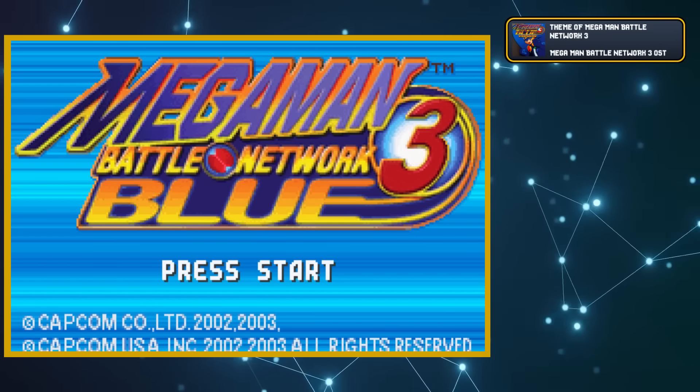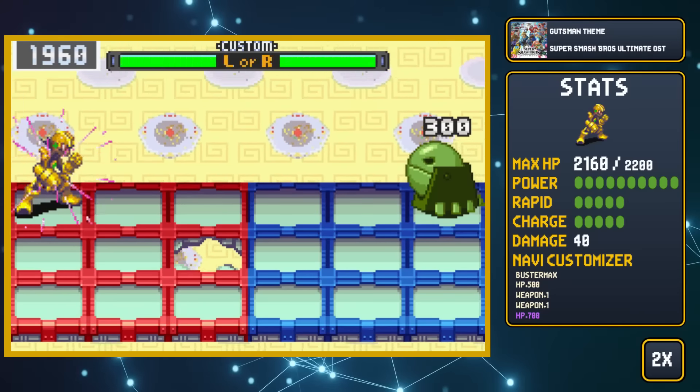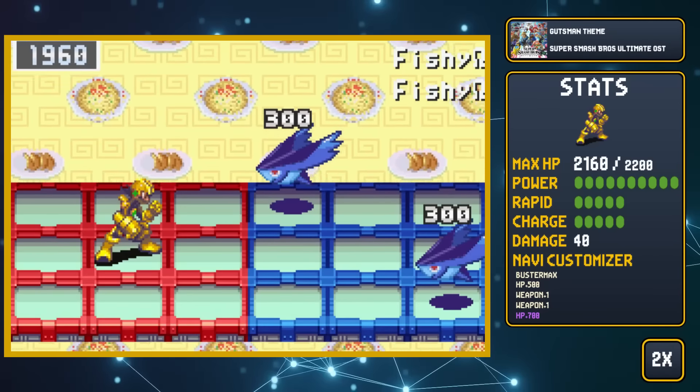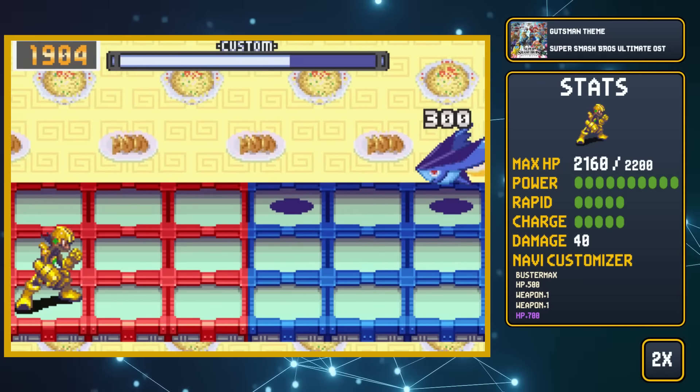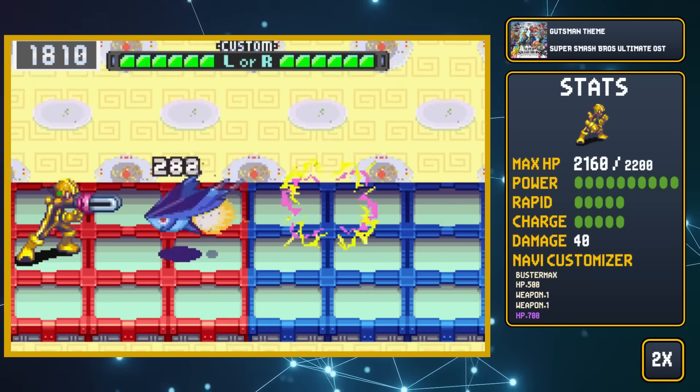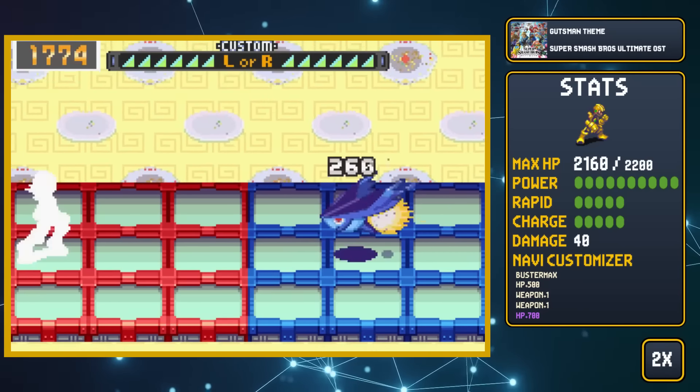You have to fight 4 battles in a row, with 3 fights against high-level viruses, and finally concluding with the big bad themselves. We're starting off easy here with Gutsman, who we find in Dex's PC. Gutsman's enemies aren't much of an issue, with a few Mentors, Hardheads, and Fishies. Believe me though, the later bosses end up having some ridiculous enemies.